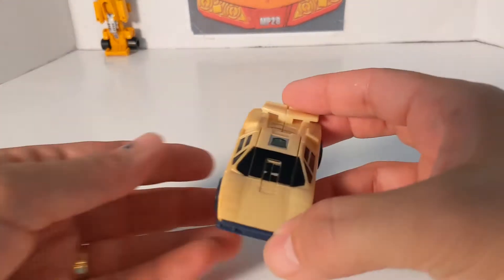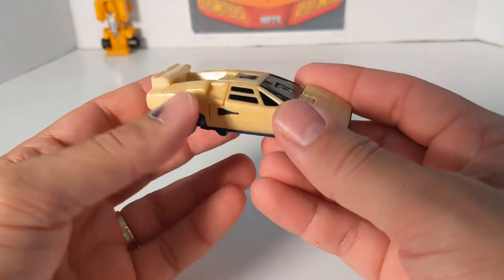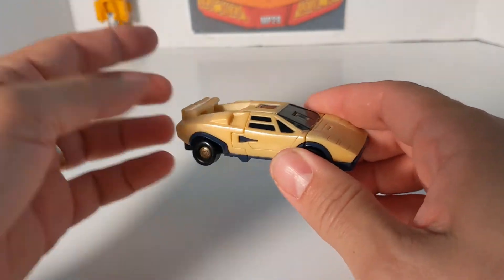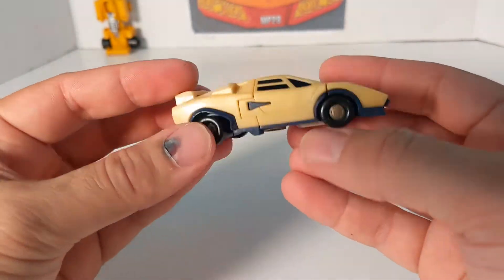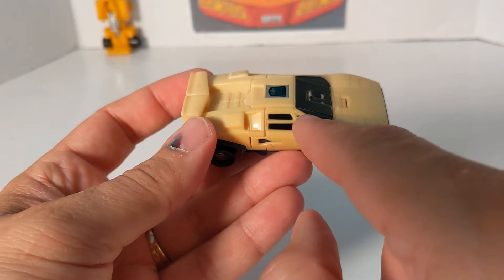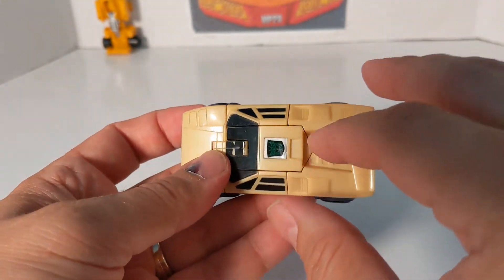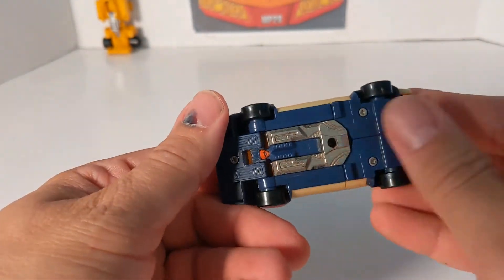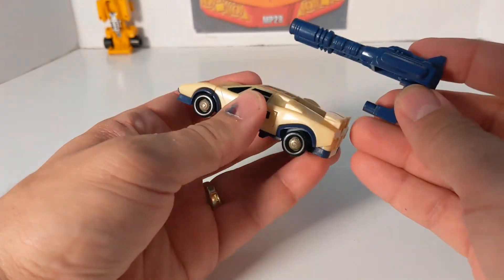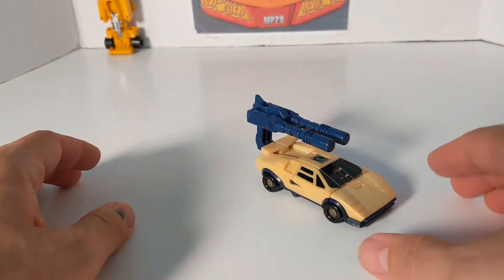Next we're going to look at Breakdown, the Lamborghini, and this was one of my favorites. It's interesting to note that he and Dead End transformed the same, and Wild Rider and Dragstrip transformed the same. Breakdown has a black windshield, a rub symbol, three different windows on the side, white and blue colors, a cool spoiler, and four wheels that roll pretty good. I'm not sure but I'll pair him with a blue gun since it matches. That is Breakdown with his weapon.